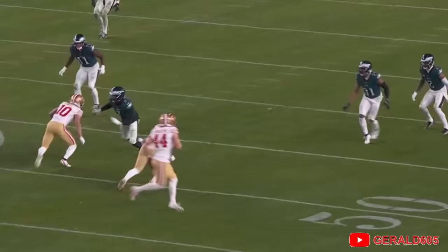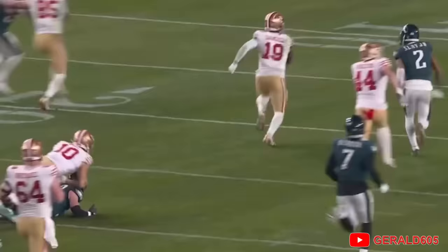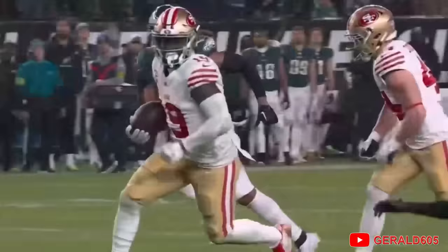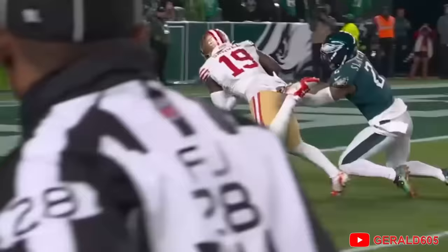The throw is on time to Debo Samuel. He is working a crossing route over the middle of the field. Nick Morrow just bounces off number 19. Debo says, 'I'm going north and south,' hits the gas pedal and just carries Darius Slay into the end zone. That's called horsepower and willpower — that's what Debo Samuel is all about.